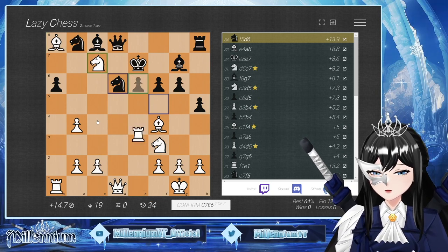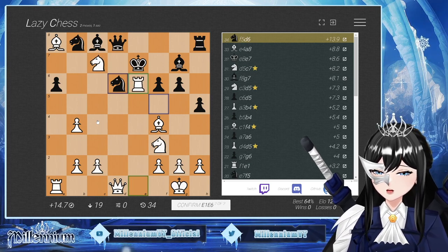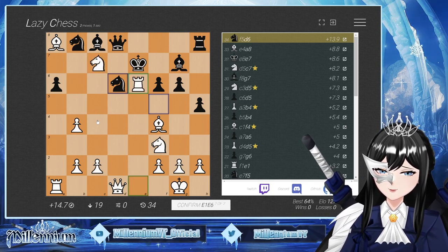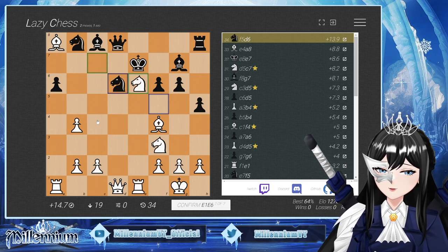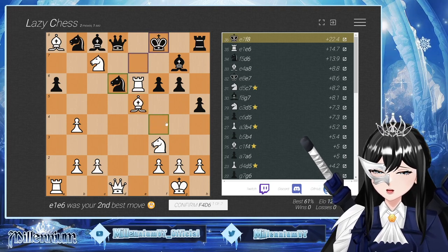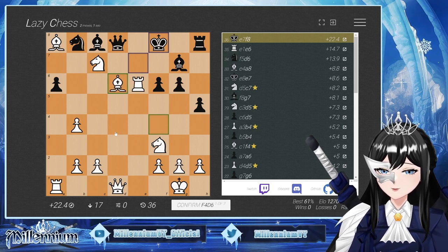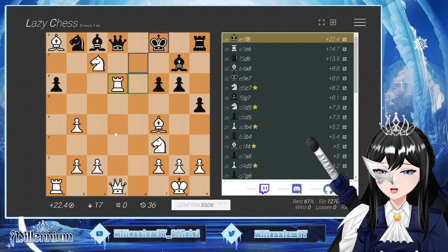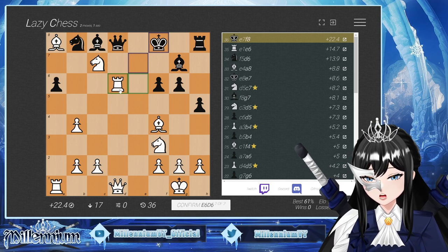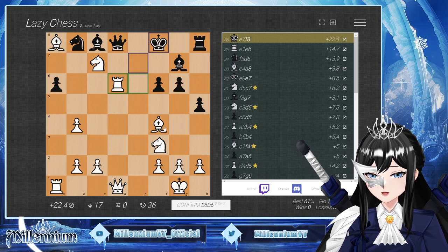Either I move there or I move there. What's the other one? Oh, I think that is just — is that the only move? Take with the bishop or take with the rook? The rook — the rook would be good because if the queen moves here, I'll take it.